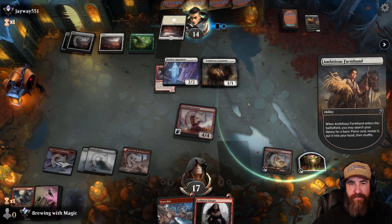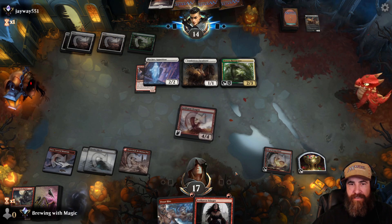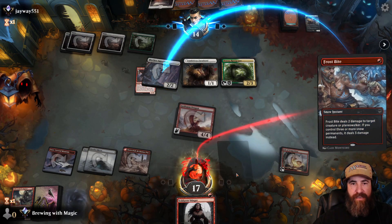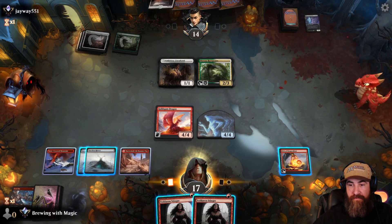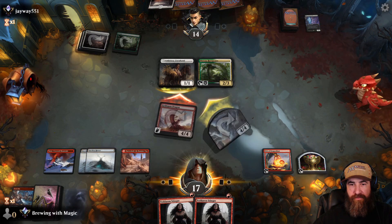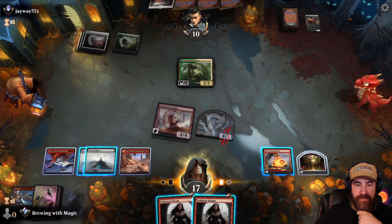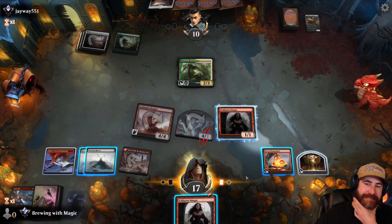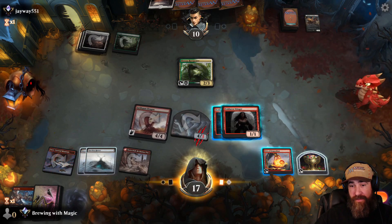They're collecting all their planeswalkers, so next turn they could board wipe us — but I don't think they're running board wipes with this many creatures in the deck. They swing in, so we Frostbite the Sky Glaive activation and get ourselves a 4/4 on the board. Another Stinger drops — let's attack with everything. I can't imagine they're running board wipes. We drop one more creature, that's all we really need for lethal. We can get another dragon with Orb and we have a Faceless Haven — let's just do it and end the turn.